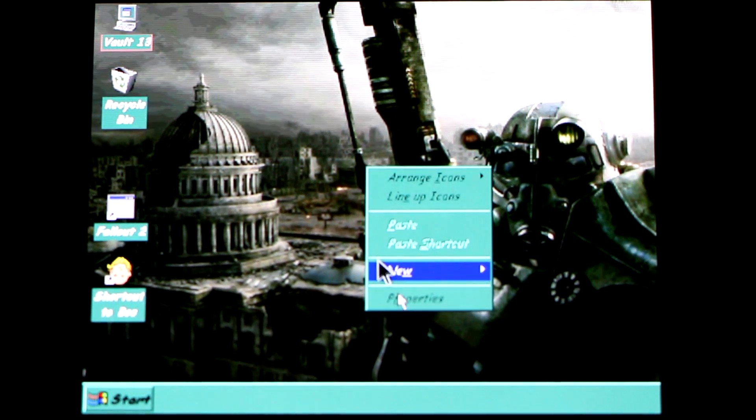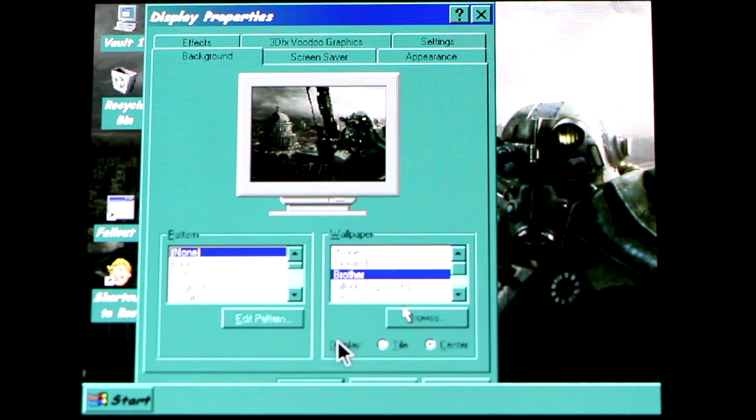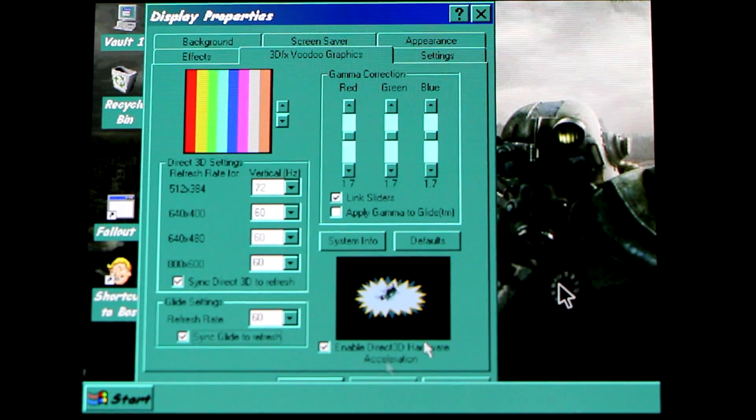I'm going to show you Voodoo support is enabled and working. And there you have it — here's the 3dfx logo and the little check mark saying enabled. Direct3D hardware acceleration is working. Great work, Fishtix.